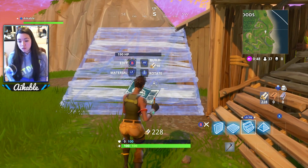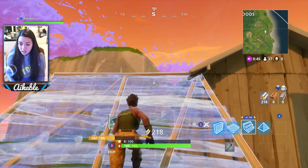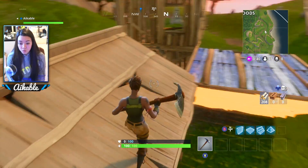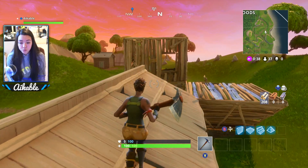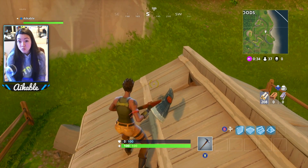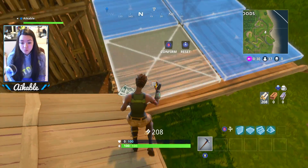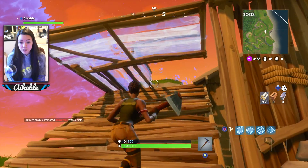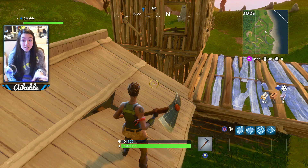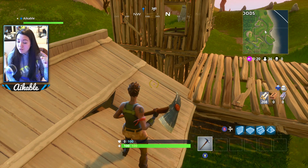A basic tip for using stairs: when you're climbing something to get on a roof, I always recommend putting a floor piece over the top of your stairs. That way no one can sneak up on you or use your ramp. If you want to leave, you can edit your own piece — cut out that one square and get through. That way no one else can sneak up on you unless they build, and if they build, you'll hear them.